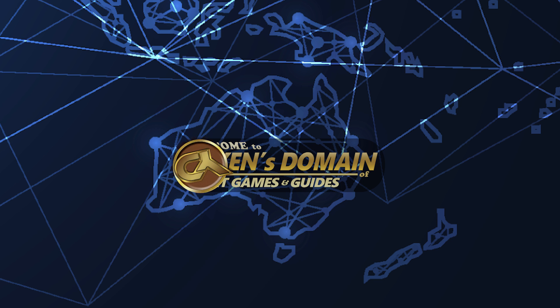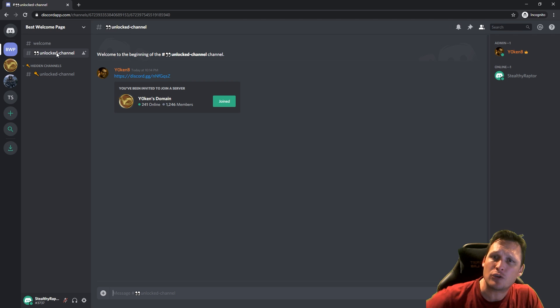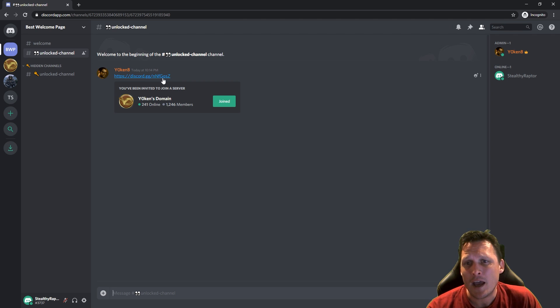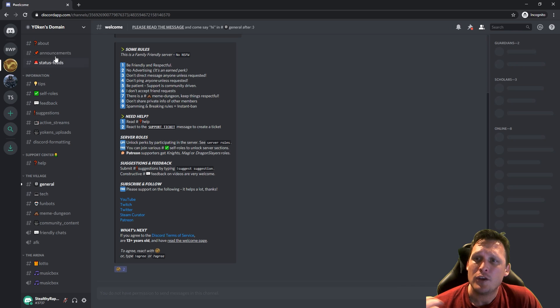I will show you how to make a welcome page where you can react or add a command for agree as a backup, and then be unlocked into a server. In my Discord server you can see there are only three channels available, and once you verify after reading all the information and agree, you will be unlocked to the rest of the server.